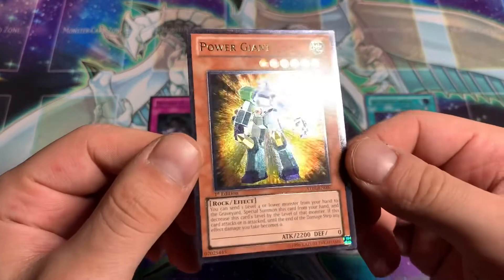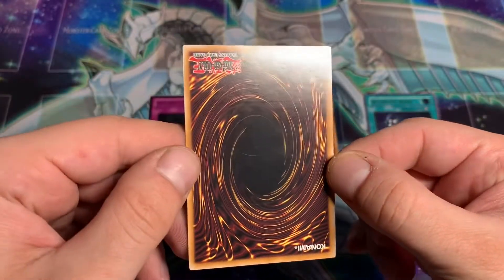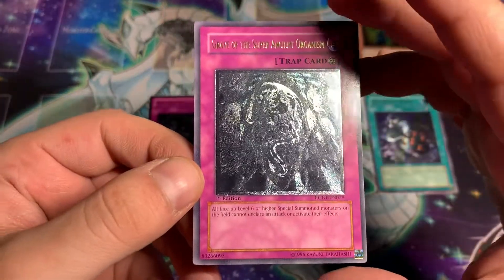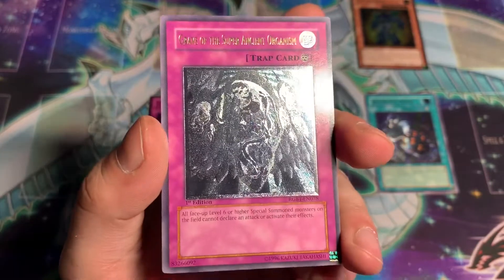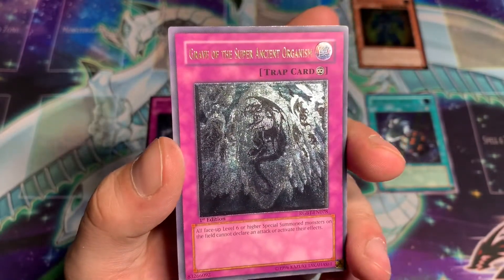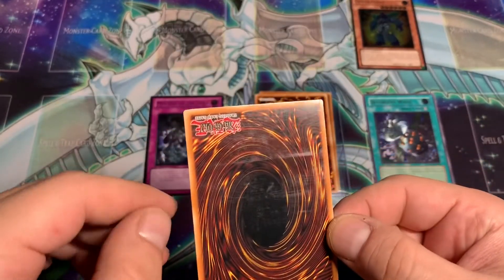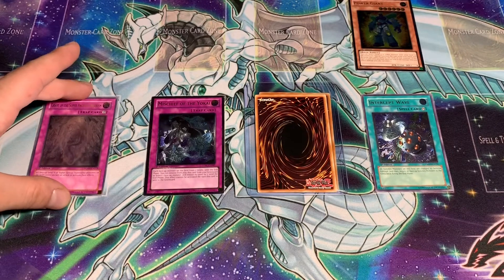But sometimes you take that risk for cheaper cards. Another Star Strike Blast Ultimate Rare - Power Giant. Again, very dirty. Doesn't look like there's any wear on it, so that's okay. And then our last 5Ds card - we have some GX stuff coming up. All Ultimate Rares today, no Secrets. A little bit of edge wear on Grave of the Super Ancient Organism. Look at that ulti - you can barely even see what's going on in there, but there's a bunch of monsters crystallized. The Troll and Toad near-mint quality on these cards definitely holds up. There are our 5Ds cards.